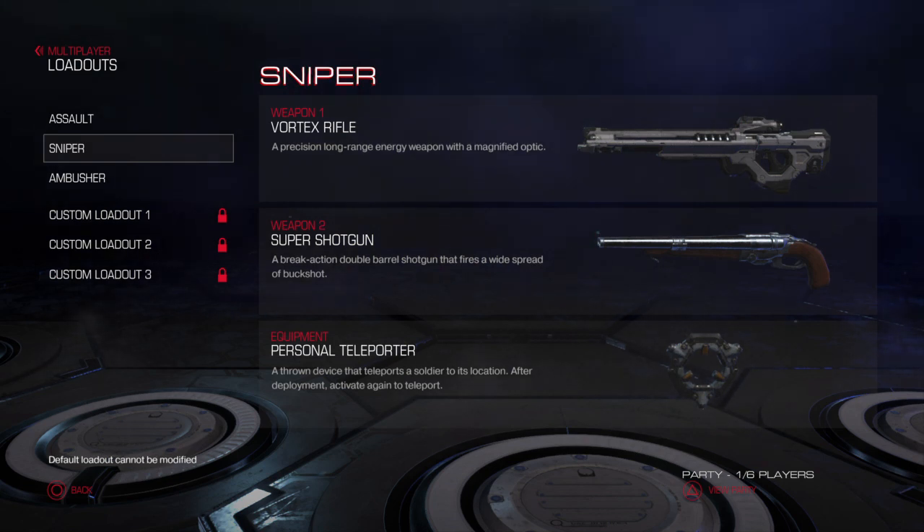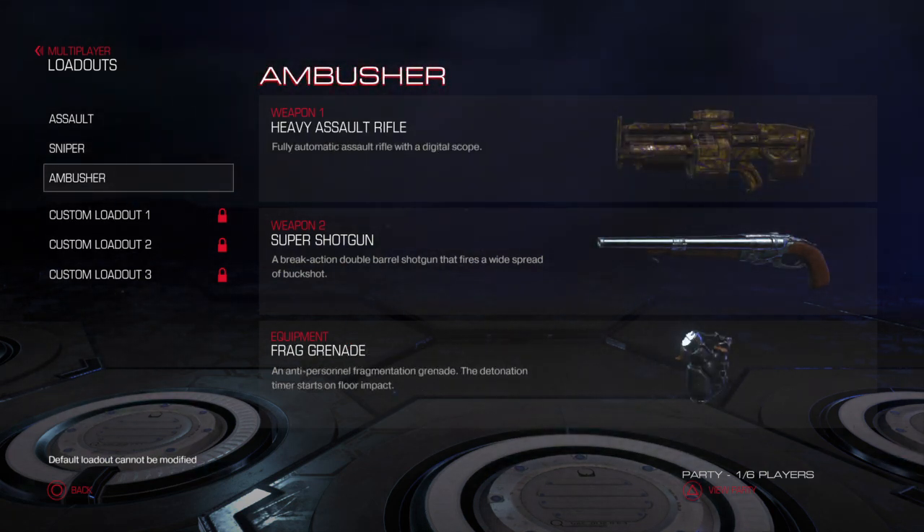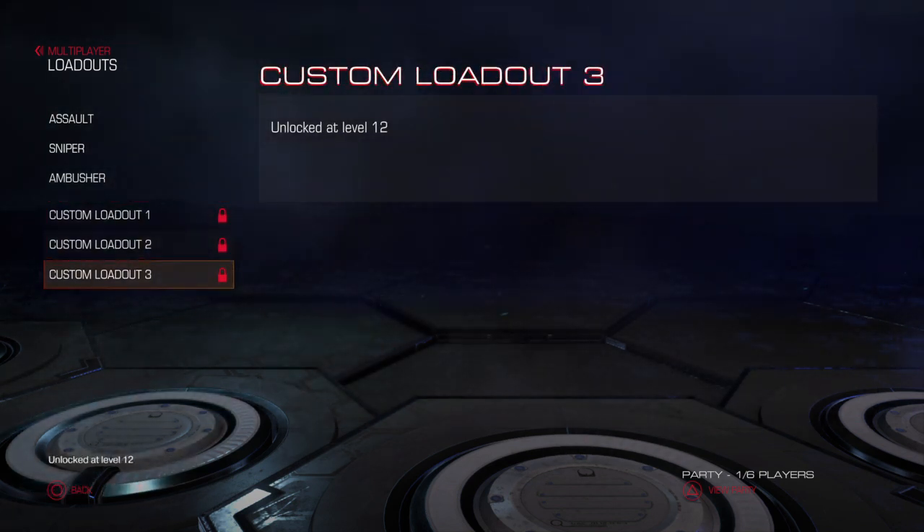The sniper loadout has the vortex rifle — a precision long-range energy weapon with magnified optic. Then you got the super shotgun, a double-barrel shotgun that fires a wide spread of buckshot, always fun in any Doom game. There's also the personal teleporter — a thrown device that teleports the soldier to its location after deployment, activate again to teleport. Kind of like the Advanced Warfare feature during zombie play where you toss it and it transports you around. The ambusher loadout has a fully automatic assault rifle with a digital scope plus the super shotgun and frag.